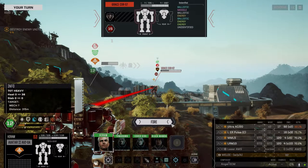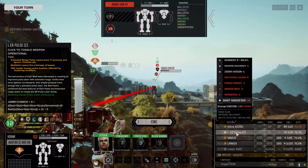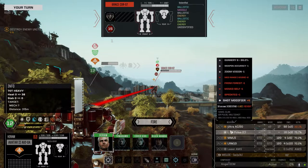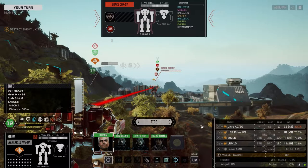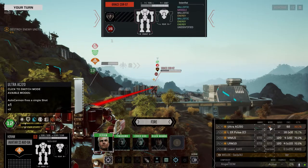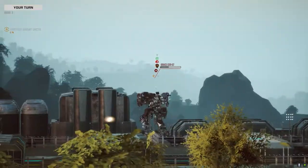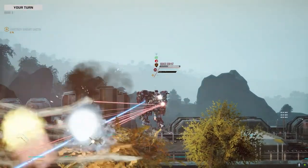We're gonna go Ultra. Ooh, that's really hot. Let's run hot this first turn and see what we can connect with on this guy — try and strip some armor. 32 percent. Let's double shoot it. Next turn we're not going to use it — drop some heat, drop the recoil. Landed one. Nice.